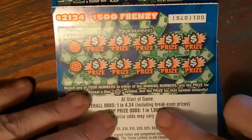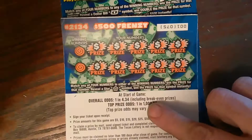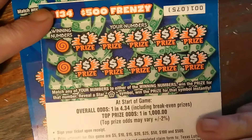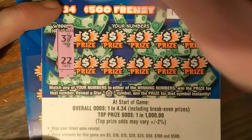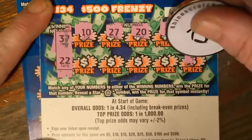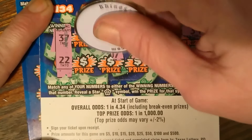On the back, you're looking for a matching number or a little star. If you get the star symbol, you win the prize instantly. Our numbers are 37 and 22. The board shows 10, 27, 20, 11, 39, 30, 19, 6, 7, and 24. So that's not a winner.